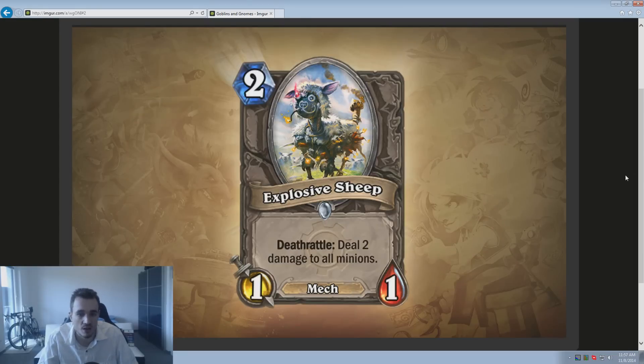Here we have the Explosive Sheep — a very interesting card. It's 2 mana, usable by any class, and deals 2 damage to all minions when it dies. It's kind of like an Explosive Trap as a minion. The disadvantage is it can be silenced, but the advantage is it can't be Flared. In Arena it's probably going to be weak, but in Constructed to counter the aggro meta — things like Zoo or Hunters — it's probably a very decent card.